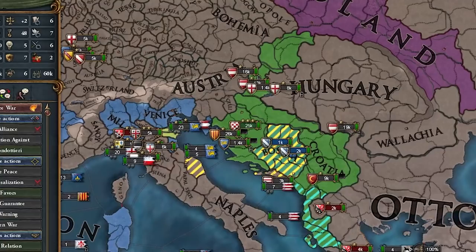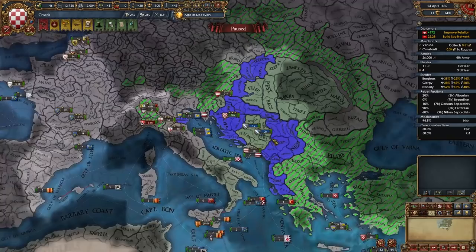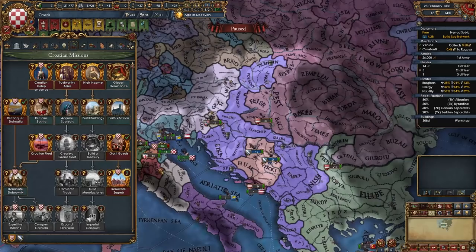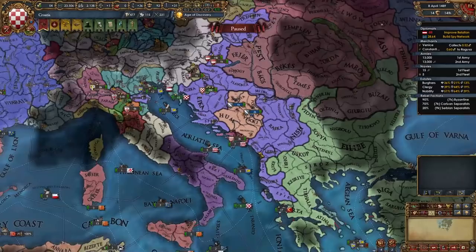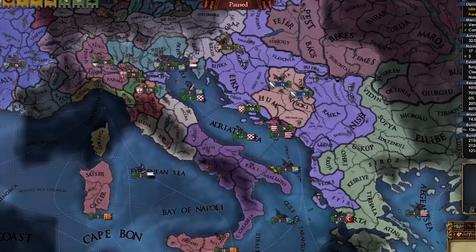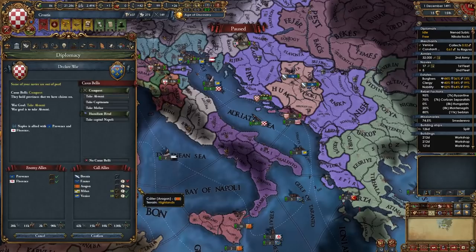We can renovate Zagreb and get a level two center of trade. France paid off my loans — just farming cash here as Croatia, boys. I have 58 forts dragging me down a little. We get free oarsmen for galley combat ability. Time has passed, let's declare on Naples for a reconquest, calling in Milan and Venice. Naval superiority confirmed. Austria rented troops to Provence — they tried to siege my capital and got beat up.